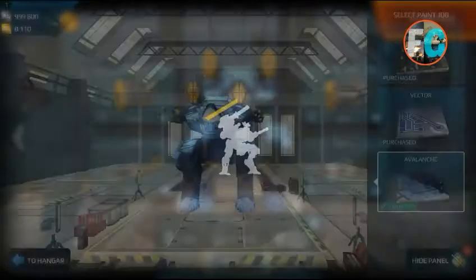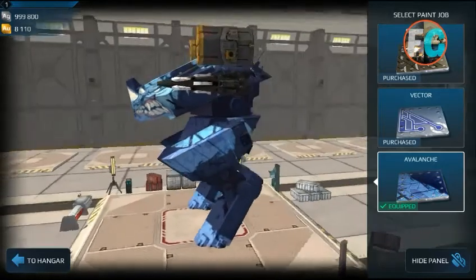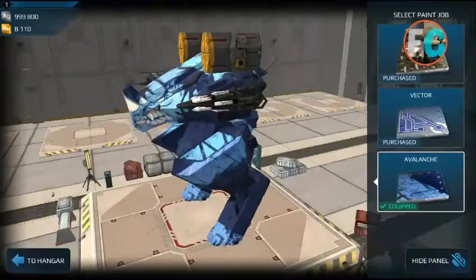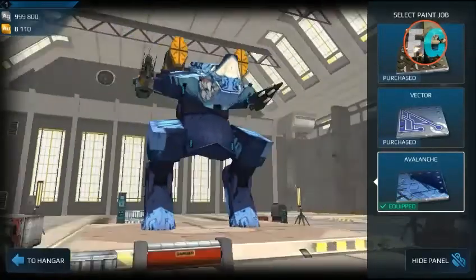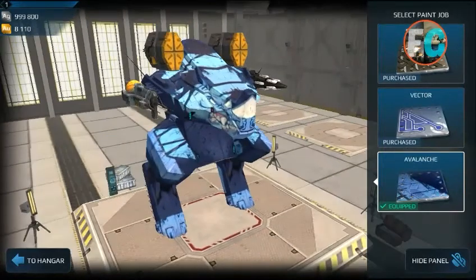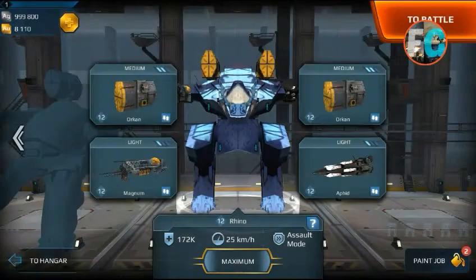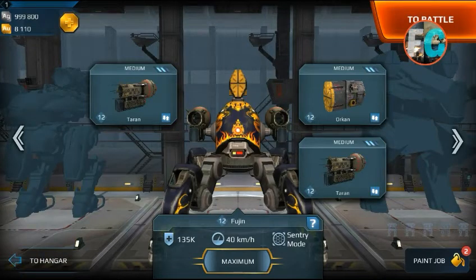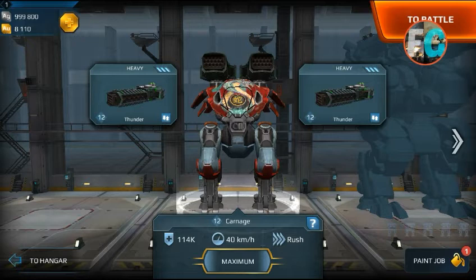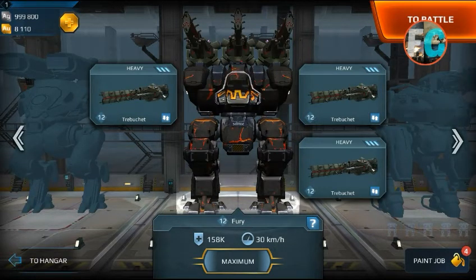For Rhino, the paint jobs cost silver coins, not gold. I don't know if this applies in the actual game since I don't have a Rhino on my phone. Let's now look at the other robots where they changed the speed and HP.